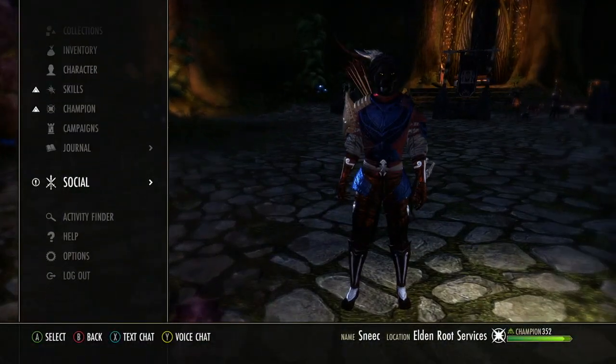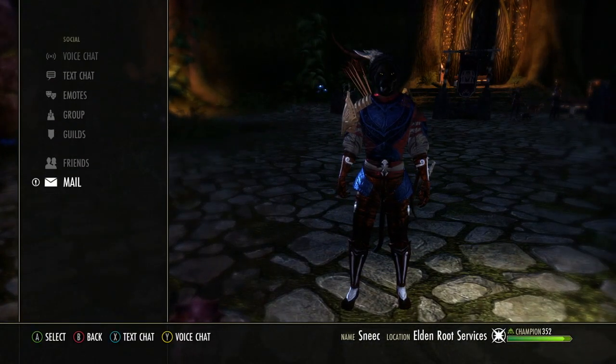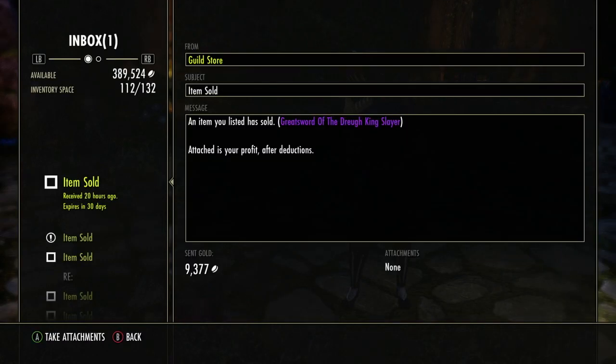Alright, so here I'm going to show you that I actually did sell the Spinner's ring. I listed it up for 19k because I wanted to sell it quick, and after the guild trader took out his cut, I ended up getting 17,670. So it's pretty easy money and you get it very fast.